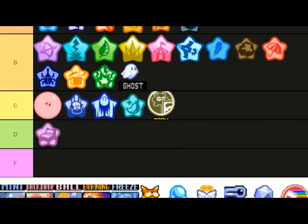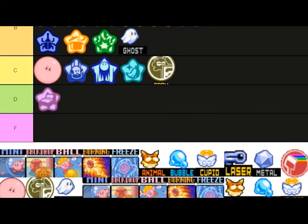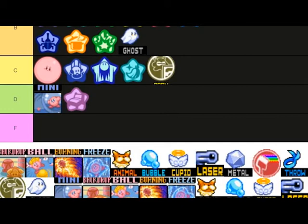Ghost was only a thing in one game. Mini doesn't even attack — I'm putting this in D honestly. It's unhelpful. I won't put it in F because it's helpful in some cases, but you can't attack and if you go through a door you lose it.